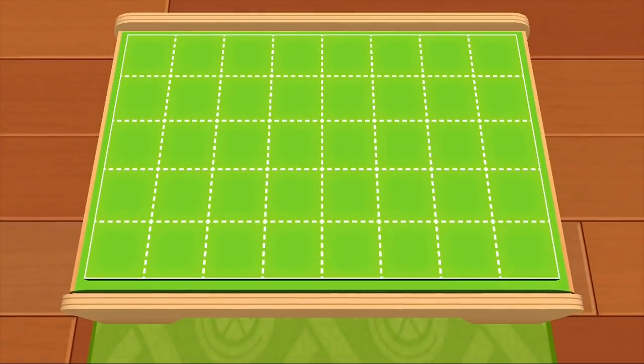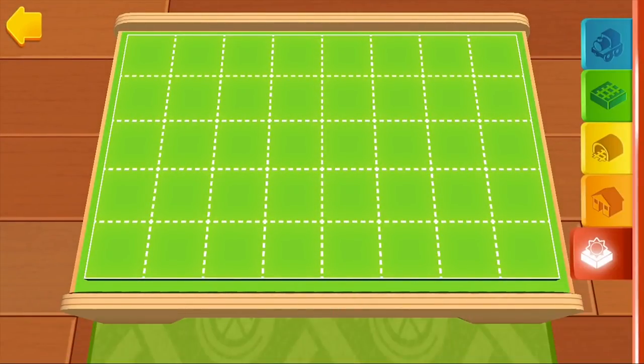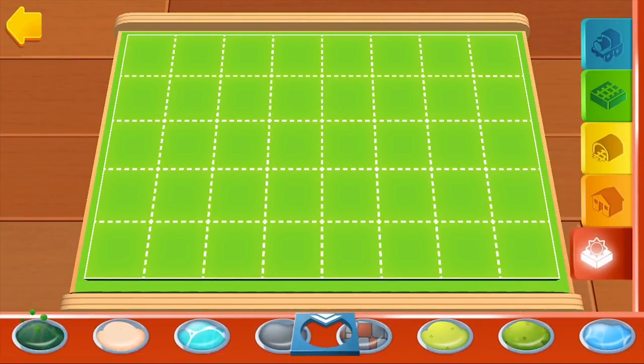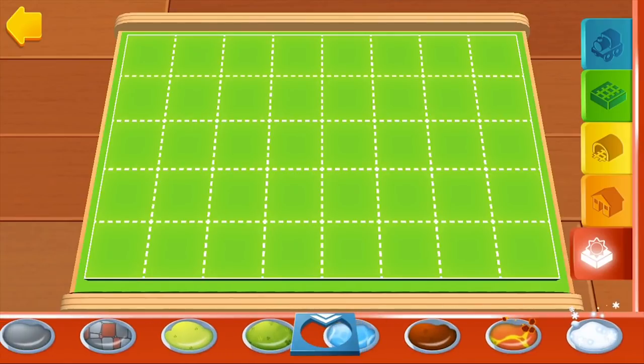Ready! Simply choose a terrain by tapping on it. Then you can paint your train set directly with your finger.